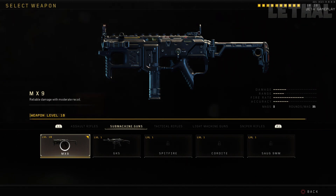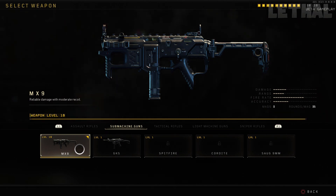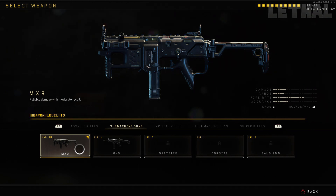Honestly, the only weapon that kind of competes with and compares to it is the Spitfire. The Spitfire is pretty good, but honestly I like the MX9 a little bit more. Maybe in the future in the real game the Spitfire is going to be a little bit better, but as of right now, if you want the most kills — the 100-plus games — try out the MX9. The damage, the range, the rate of fire, and the accuracy are just pretty much balanced and really well put together for an SMG.